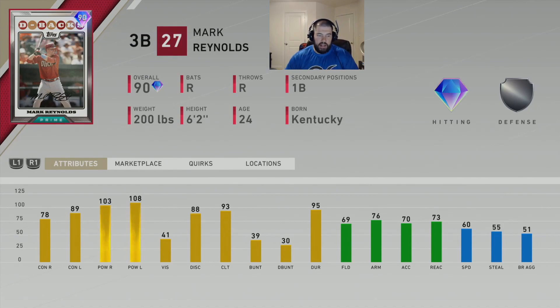So it's kind of funny that he has such good contact in this prime card. Looking at his attributes, he has 78 contact versus righty, 89 contact versus lefty, 103 power versus righty, 108 power versus lefty, and 41 vision — hence why I said he struck out a lot, that's kind of where his vision comes from. That's also why Gallo's vision is so bad in the game — you strike out a lot, you have low vision. He has 88 discipline and 93 clutch.